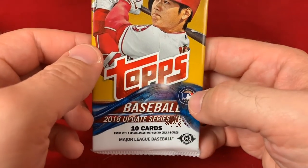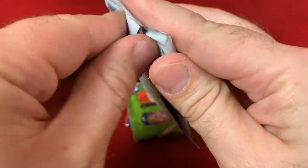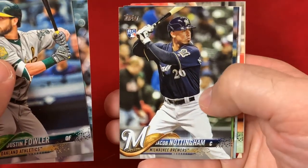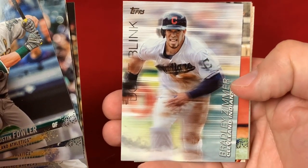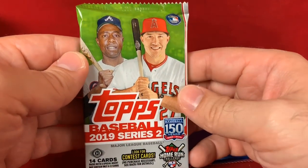2018 Topps Update — you got a shot at Juan Soto, Ronald Acuna, Shohei Ohtani, Gleyber Torres, Austin Meadows; image variations are also a possibility. We got Dustin Fowler, Mengden again, Nottingham, Kevin Gausman, Scooter Gennett, an insert of Bradley Zimmer, Logan Morrison, Nolan Arenado, Jose Abreu, and Craig Kimbrel.